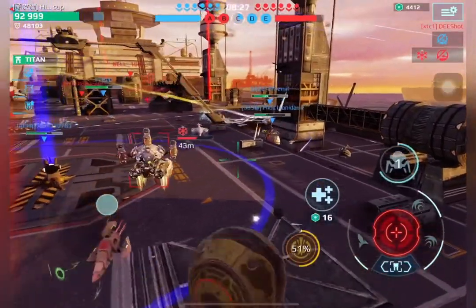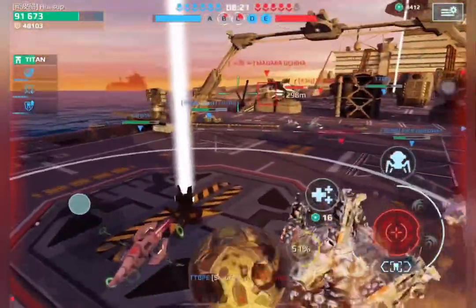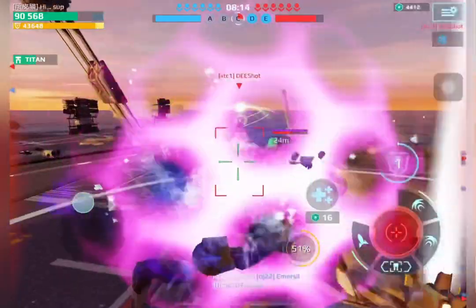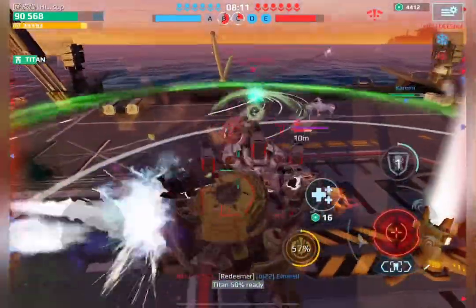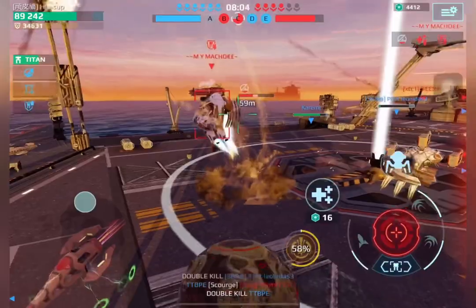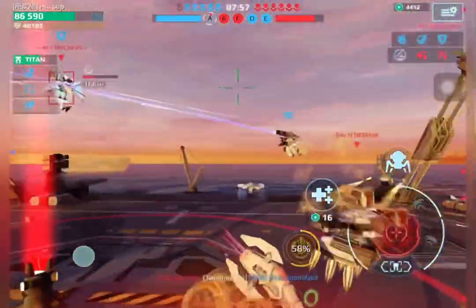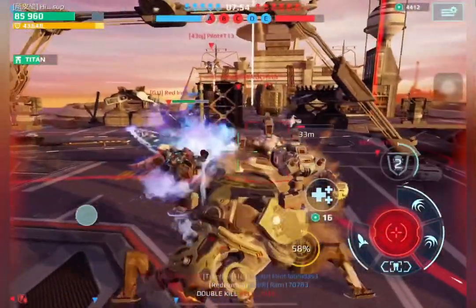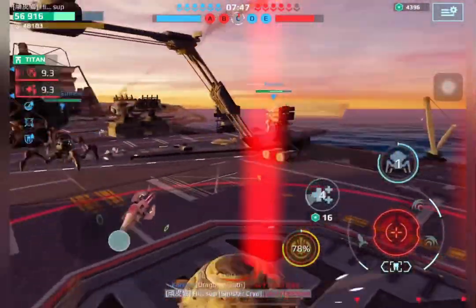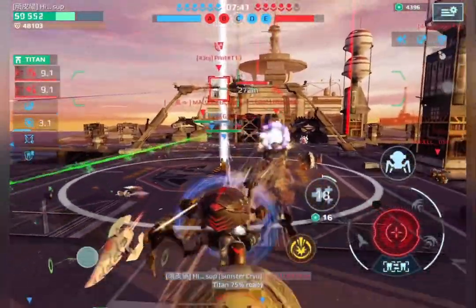Once the Seraph lands, he uses his ability. I'm just hitting him with the Sonic weapons, so his ability does nothing. The Seraph flies up again. Getting followed by the Demeanor, we're just finishing him off here. Then we retreat because that Fafner is doing some decent damage with his weapon.